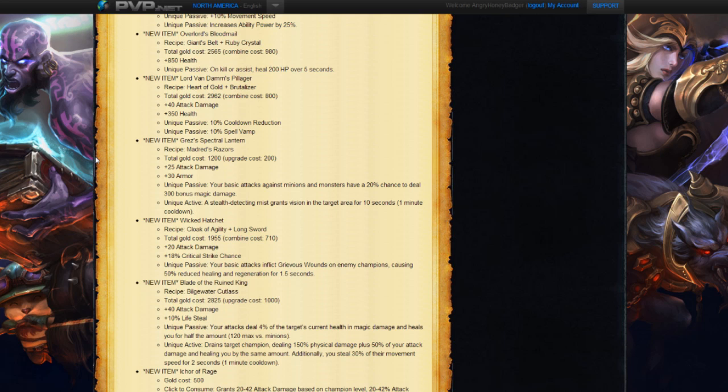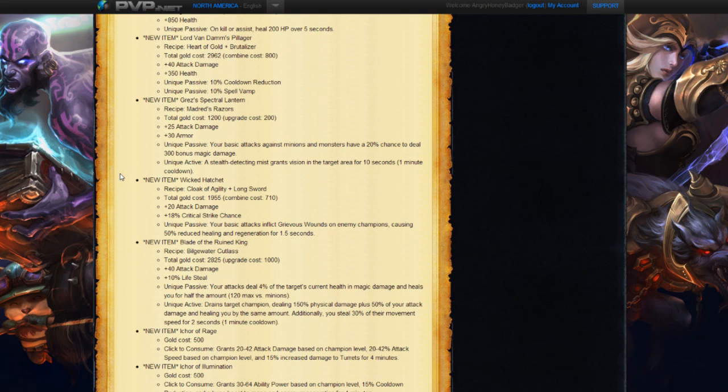Next we have a new Lantern item. We got a Razor that builds into it — Madred's — with a total cost of 1,200, giving 25 attack damage and 30 armor. A passive where your basic attacks against minions and monsters have a 20% chance to deal 300 bonus magic damage. Sounds pretty similar to a Wriggle's Lantern. And the unique active: a self-targeting mist grants vision in a target area for 10 seconds with a 1-minute cooldown. Kind of works like Clairvoyance. It's a nice little on-the-spot ward action if you don't want to run to a bush.